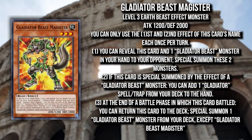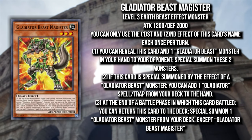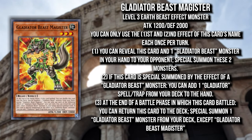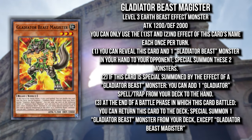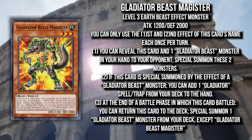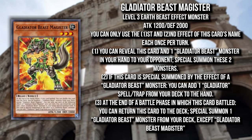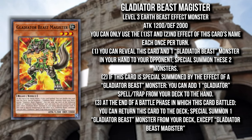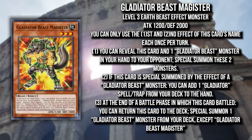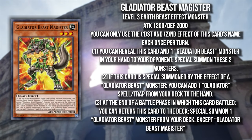Giving Rejection another searcher in Gladiator Beast may actually help it become a stronger card. Magister can reveal itself and another Gladiator Beast monster in hand and then special summon both of them — without using your normal summon. This lets you chain block Magister with whatever other Gladiator Beast monster you summoned, making it a really good starter or extender. Even if you don't hard open Magister and summon it from deck with Test Panther, you can still special summon both and use them as link material.